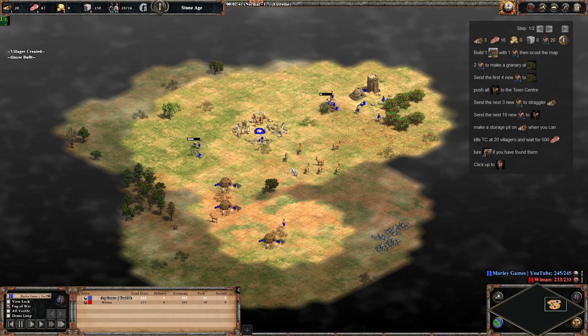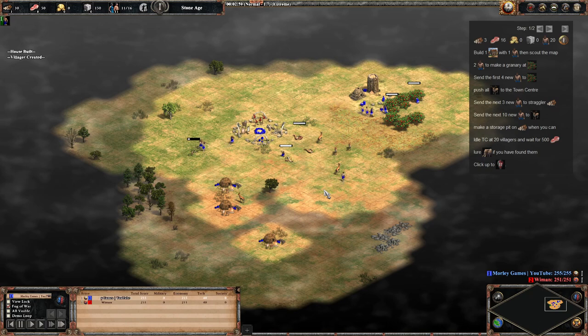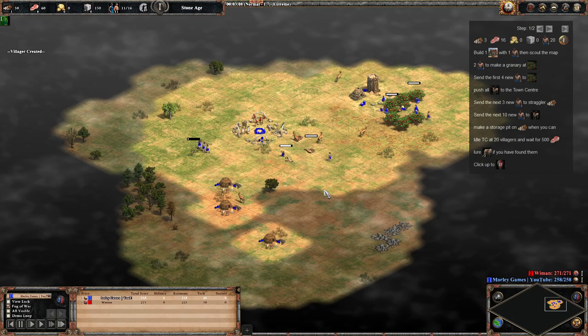If you can get used to doing this you can easily transition into the other builds, because that's where the difference lies — the transition from stone age to Tool age, not feudal age. Just push the deer in, get them all killed around your town center. Yes, there's going to be a bit of decay but it is what it is — we need to get them in as best we can, nice and close to your town center.